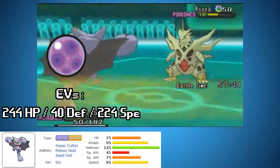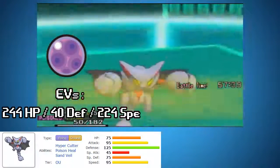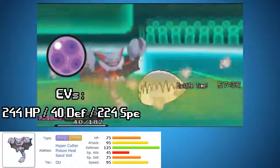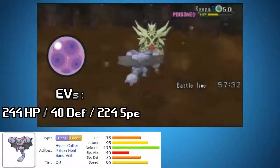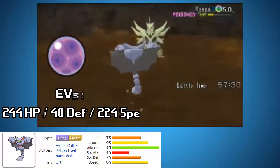Check out this Gliscor just eating a Crunch. He only has 50 HP, but that physical defense — he lives with 1 HP! And that's the kill on that Tyranitar. Awesome. Awesome Pokemon.